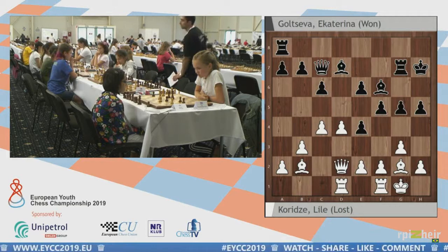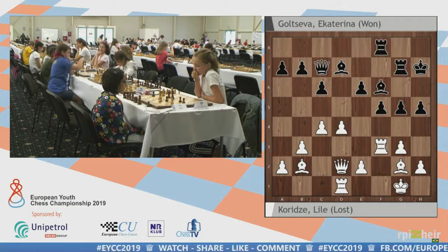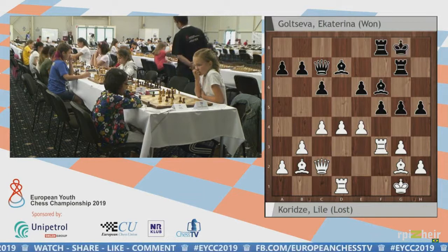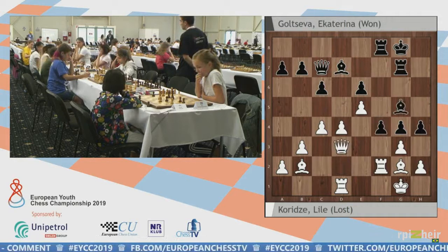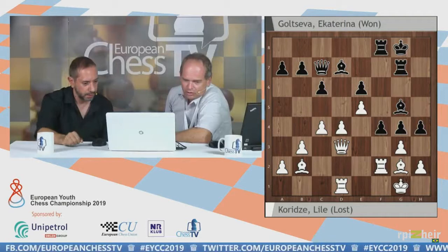All the lines we analyzed were mainly based on the fact that Black's Rook on a8 was completely out of play. Now suddenly f3 — the move we suggested — and I would take with the pawn at least. She took with the Rook though: Rook f8, all Black's pieces are playing, and the outcome is completely open. I don't know if White has an advantage here anymore. Probably it's still quite good for White — the mistake came later.